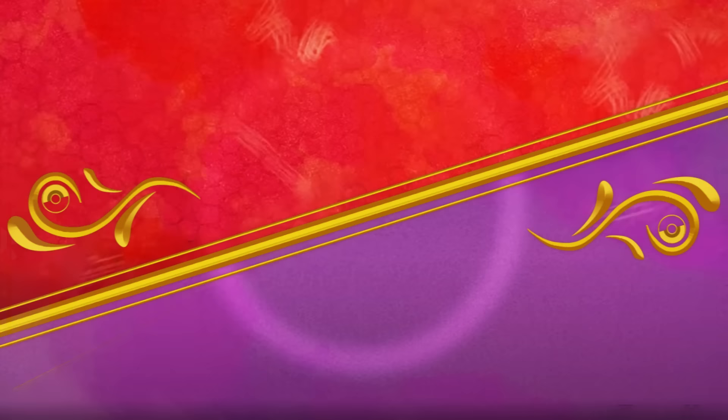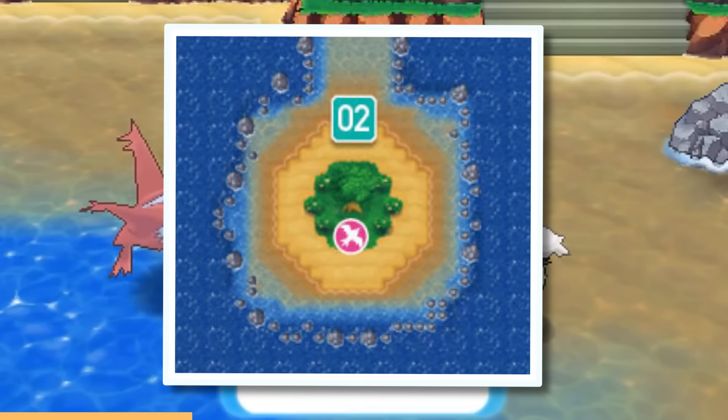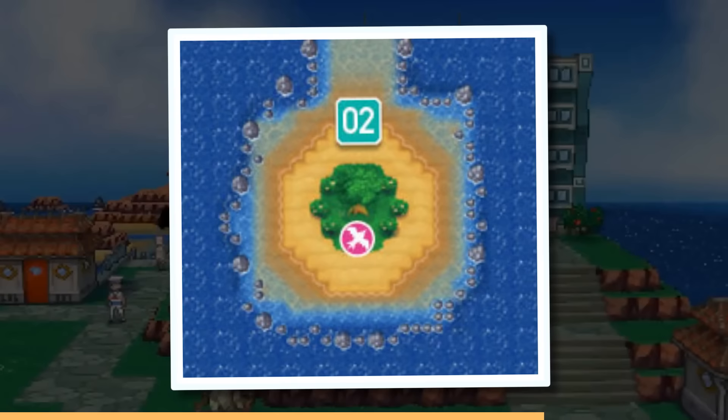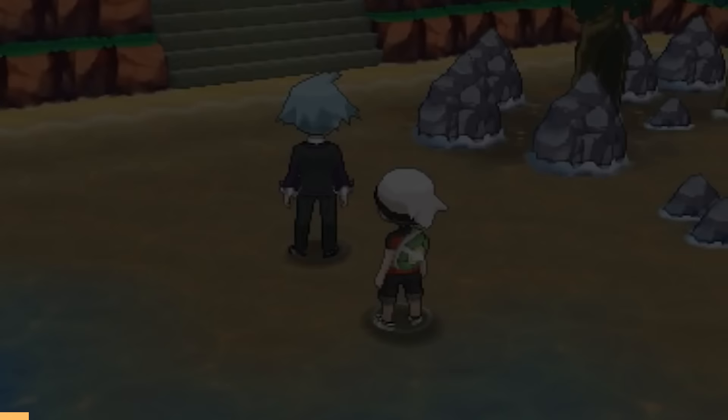Then there is the Secret Isle — a location in Hoenn in ORAS specifically where you can go and make a secret base, but that's about it. To get to the island, you can soar or fly there, but for the most part it's just a place with nothing — no trainers or wild Pokémon. And there are also two more secret locations you can find: the Secret Shore and the Secret Meadow.